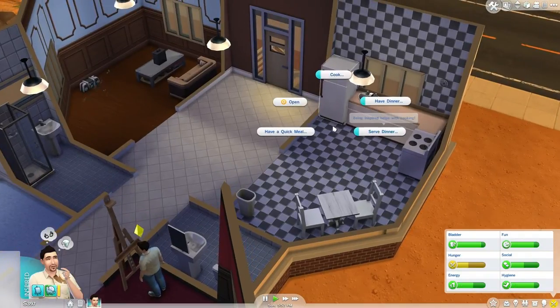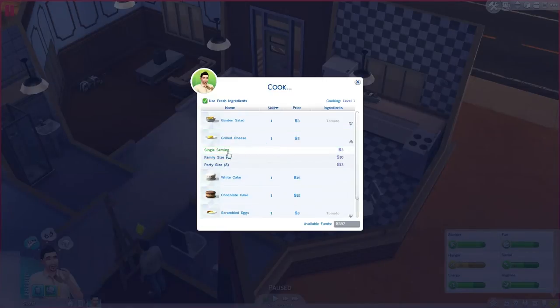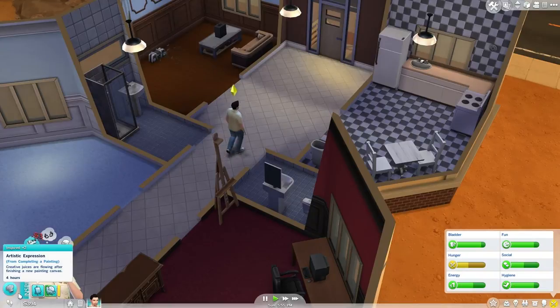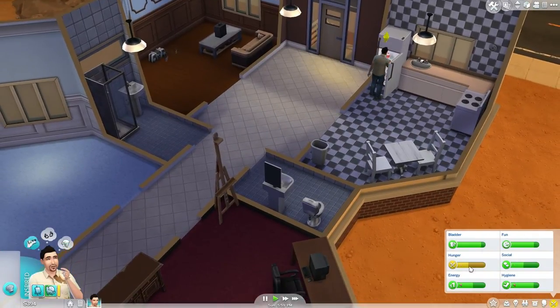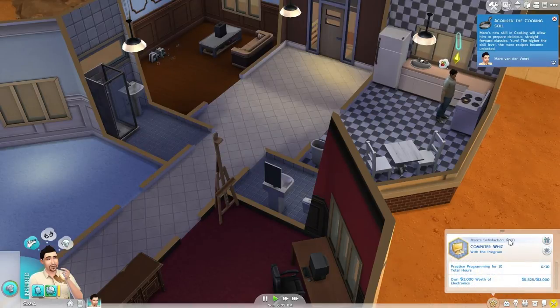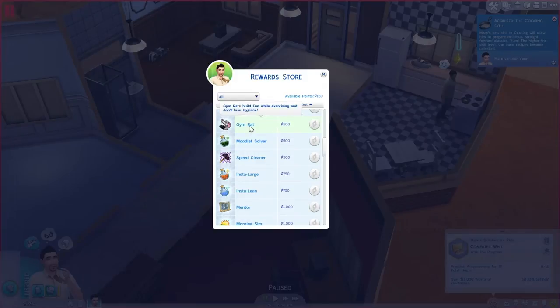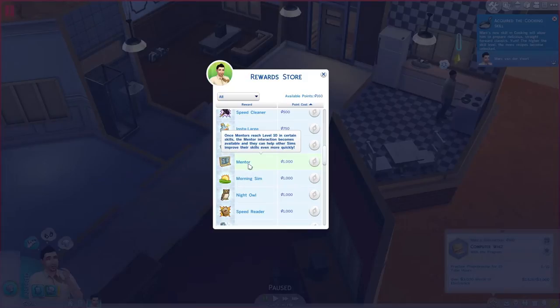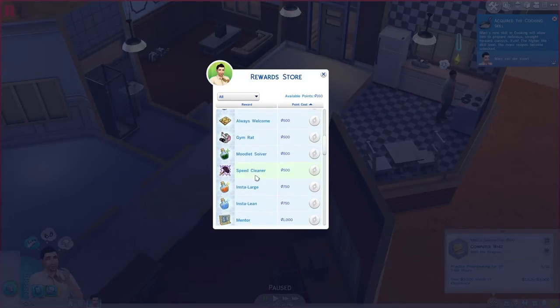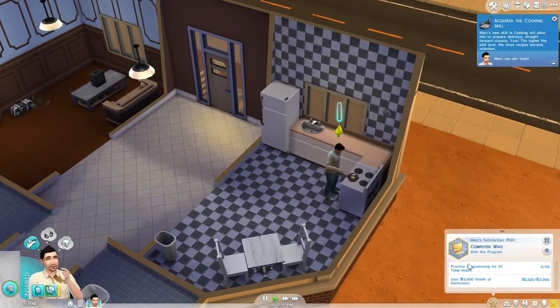We'll have something to eat — cook a grilled cheese. Only 3 bucks, we can do that. Just one. He's inspired. Our hunger is going down. We just acquired cooking skill. We now have 160 satisfaction, which means we can buy instant hygiene and instant fun — pretty useful. But I'll probably save up for passives like speed cleaner or gym rat. Now we are learning cooking as well.